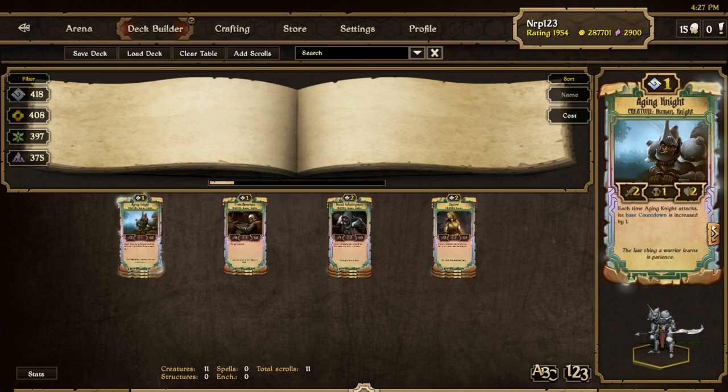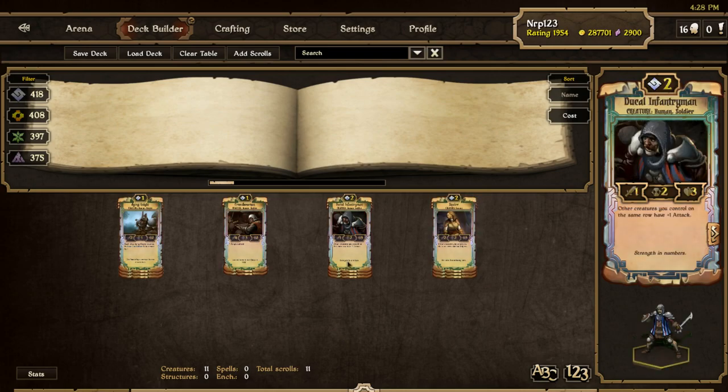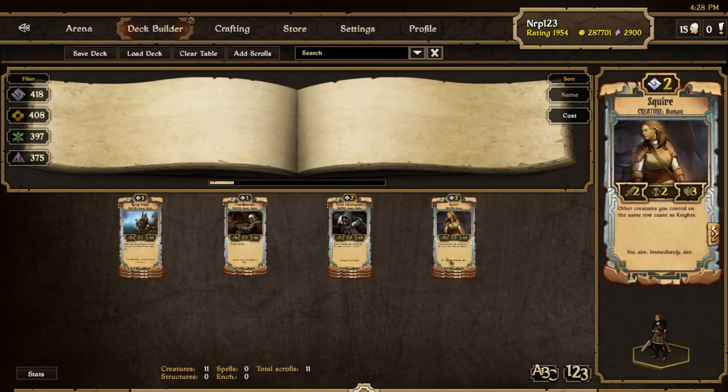Aggroth is great for sniping low health creatures like Vettors on turn 1 or 2. Crossbowman, although slow with 3 countdown, is valuable as the only creature in the deck with 4 attack. 4 attack destroys most strong threats, and the range trait is sometimes helpful too. Just be careful placing him early because he's easily sniped by Kidful Graves or Aging Knights. Ducal Infantryman is one of my favorite 2 drops — the little extra attack he gives is amazing for skirmishers. He can be used as a warm body in the early game or a crucial attack buff to your stronger creatures later on. The Squire is just a vanilla 2/2/3 in this deck; there's not much to say about her.